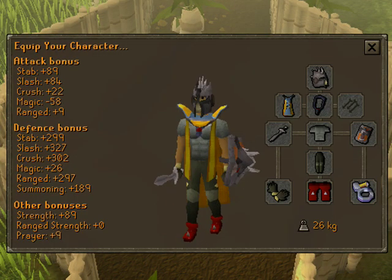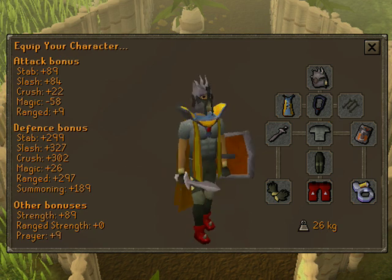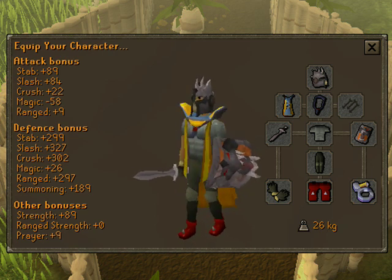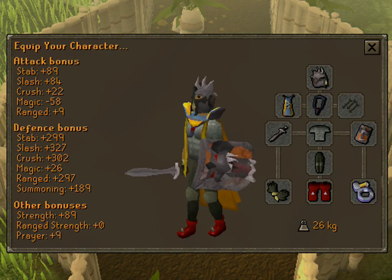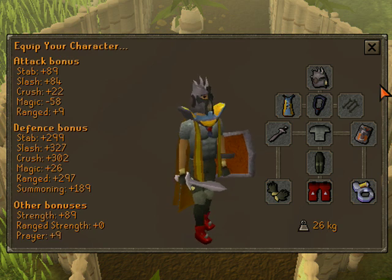If you're going to melee the Kurask, this is the recommended basic outfit you should have. You really need that leaf-bladed sword. You could replace it with a leaf-bladed spear, although you won't kill them nearly as fast. The rest is pretty much the normal meleeing task outfit — just have good defense, and a torso if you can, or replace it with Bandos or anything with a strength bonus.